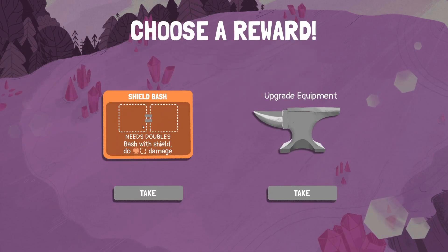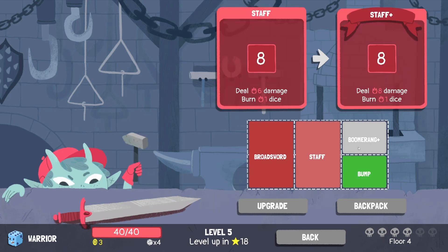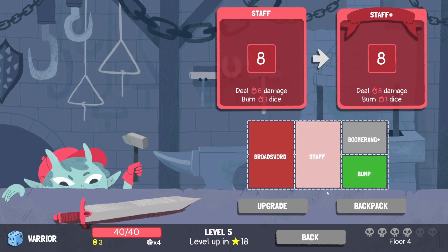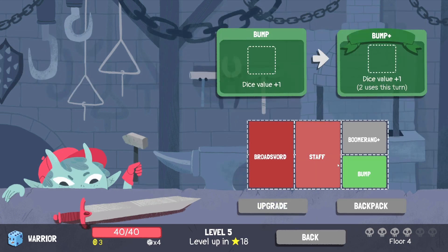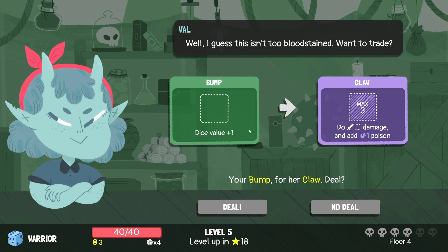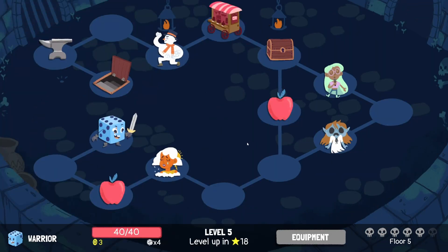This level-up allows us to upgrade. We haven't got a shield so we can't bash with the shield. Bump can be used twice — nice. I think I'm going to upgrade bump — I'm happy with that. Let's see what they want to trade: bump for a claw. This looks like it's the bump from our backpack — the spare one — for a claw. No deal, because we're not running poison. So this is the last floor for us.